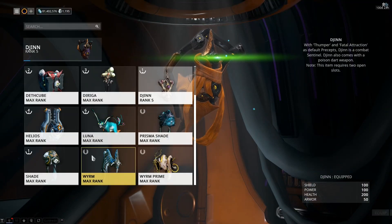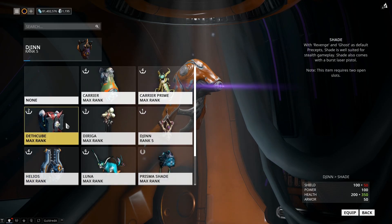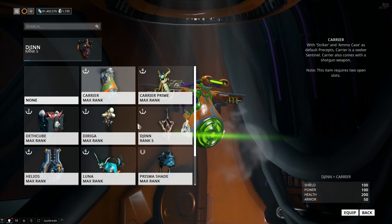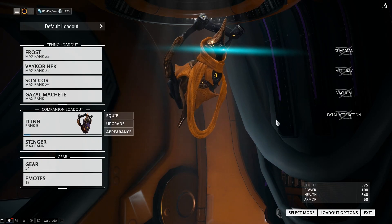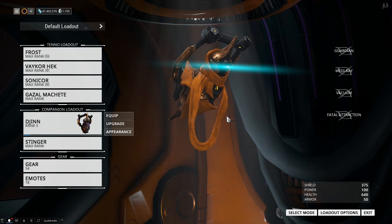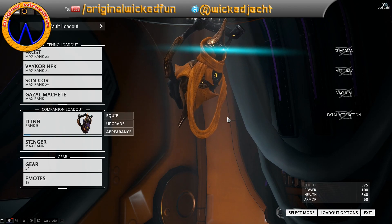Nothing you can really do about it. But that's where things like Shade come in useful because he makes you go invisible — and a Shade Prime would be amazing. I think he has the most health out of all the Sentinels, ignoring Primes, coming in on par with the sniper one. So I'm torn — I don't really know if I like this change or not. The 12 metre range is good, but calling the update the Vacuum Within and then making it a mod shortly after seems really weird.